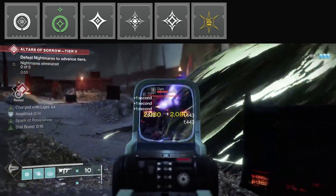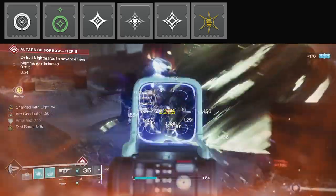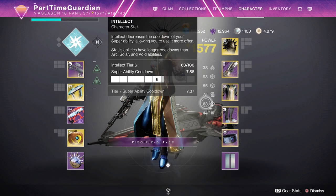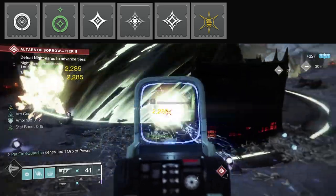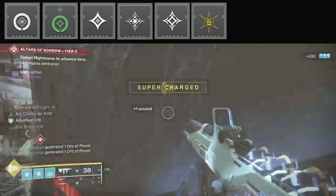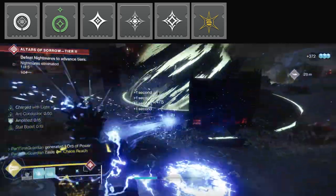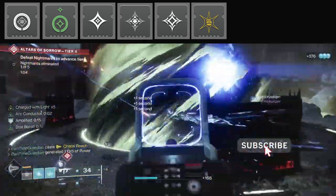One thing to keep in mind before I get into the difference makers: in this specific build, the footage you've seen — I was getting my super back this quickly with a very low Discipline and very low Intellect build. I could probably get it back quicker with better stats. I wanted to show that you don't need the best armor or stats to do this. This is really working off the mods, Charged with Light, and some of the new exotics and seasonal mods.